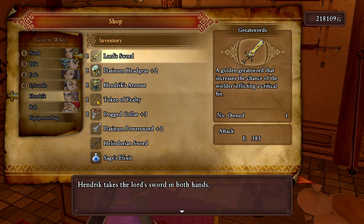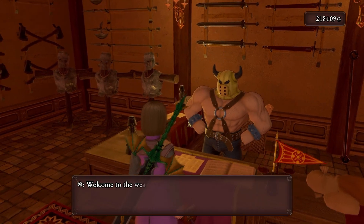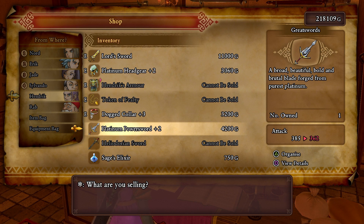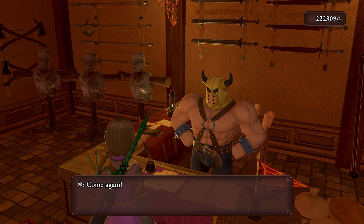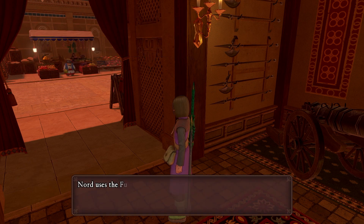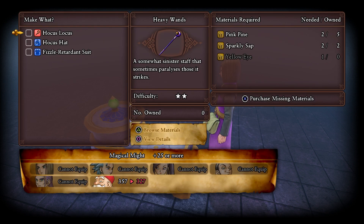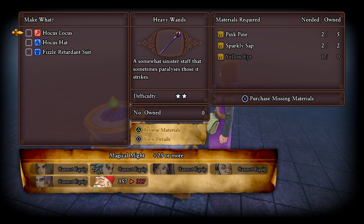We'll go with the lord's sword for Hendrik. Right now he's at 385 attack. Let's sell the old one for 4,200. Let's check the forge - there's a cannon here. Can we boost it up yet? Oh, those are interesting looking clothes - a somewhat sinister staff that sometimes paralyzes those it strikes.